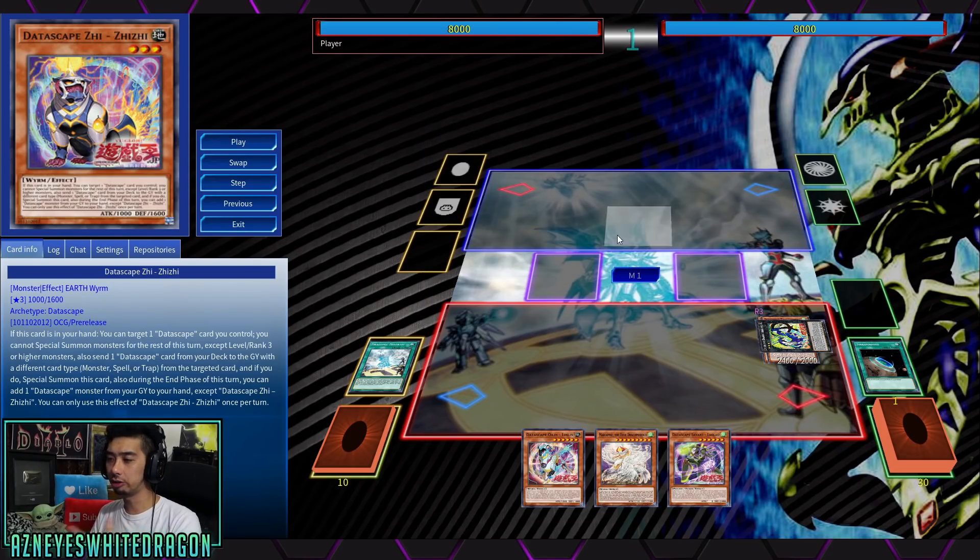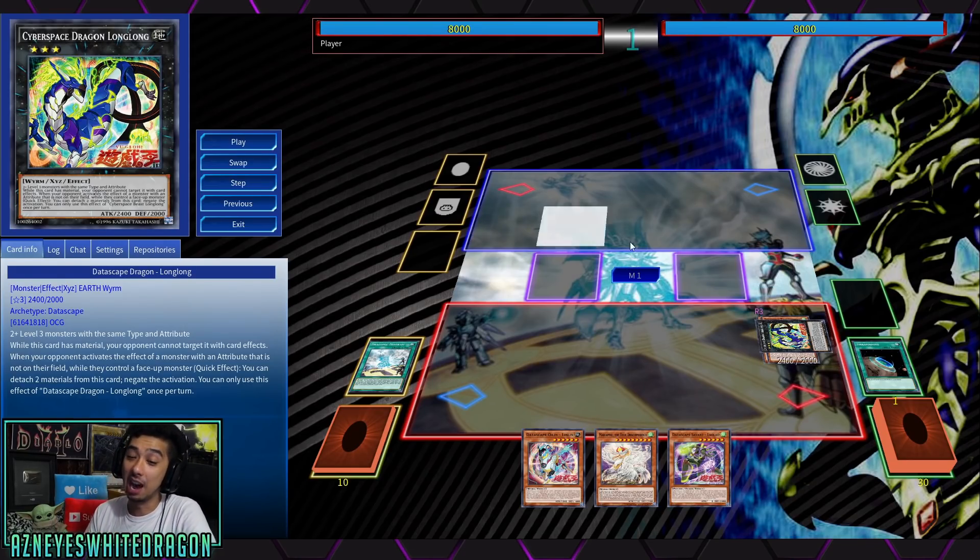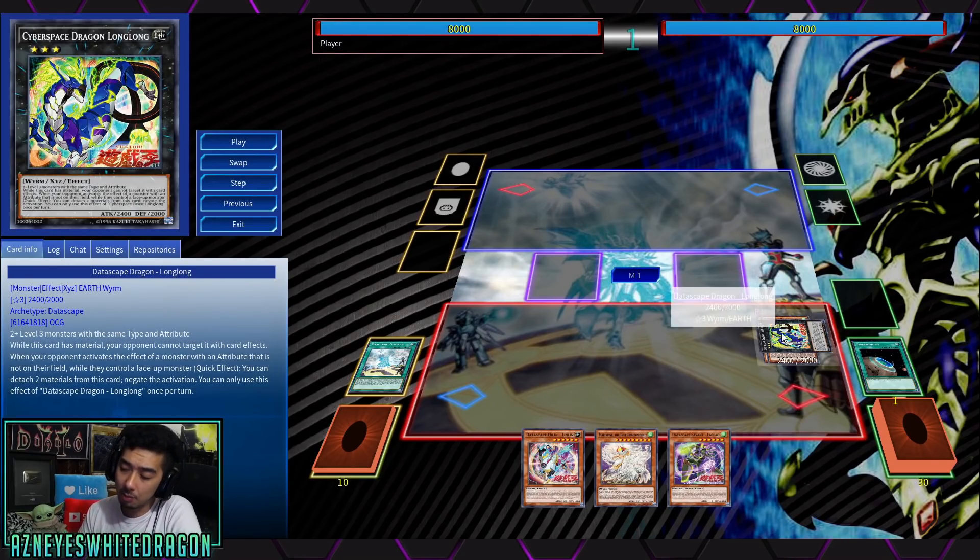If our opponent happened to go first and they threw out a monster, this would give us instant access to potentially stopping some of the hand traps that would come out — because if they activate a monster effect and they don't control a monster effect with the same attribute, you get to go ahead and negate it. That's why I like opening up with Long Long to potentially have better plays. Our opponent really needs to go first and have a monster, which isn't that uncommon in Yu-Gi-Oh, but that doesn't even stop our normal summon because we still technically have that.